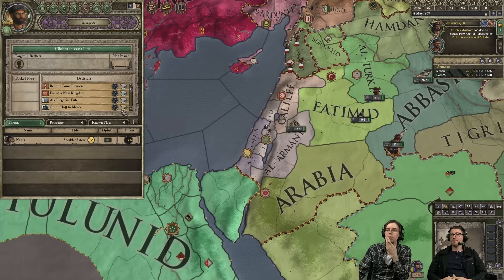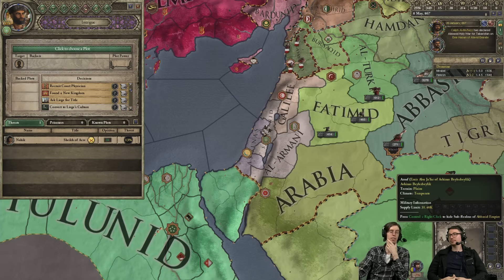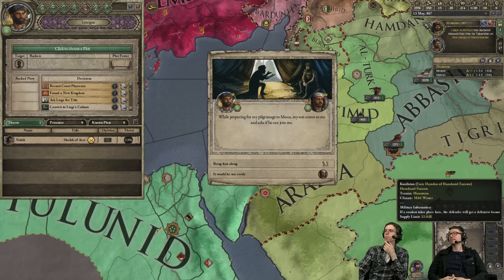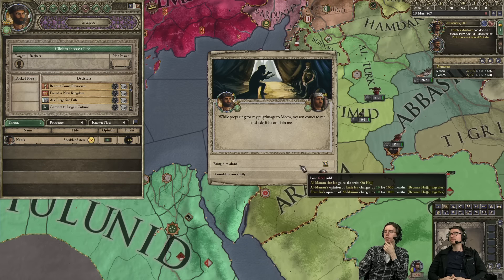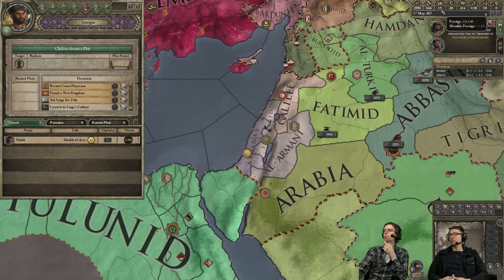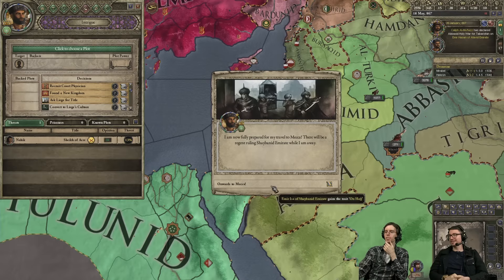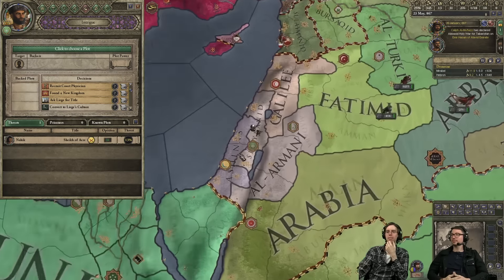Maybe before we do that we should go on a Hajj and gather some piety — piety is important. How are we doing on money, piety, and all that important stuff? It's not too shabby. He's fully prepared for his travel to Mecca — we only have one destination. Let's go.